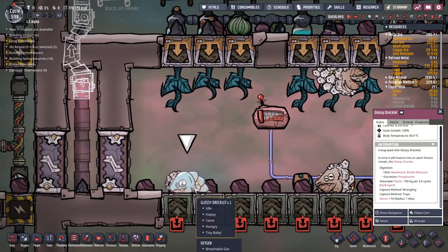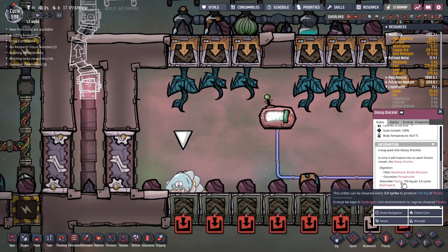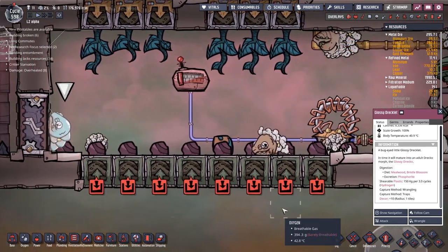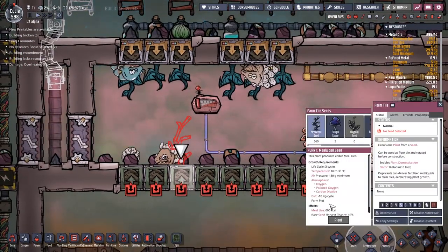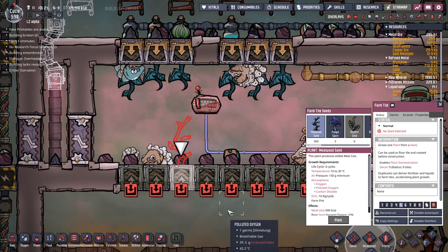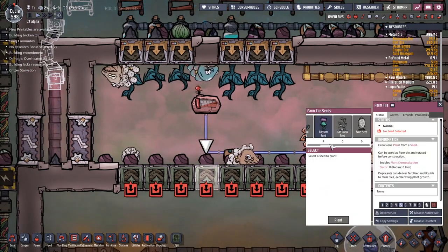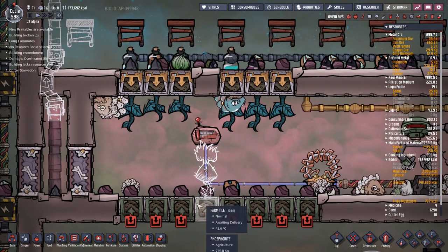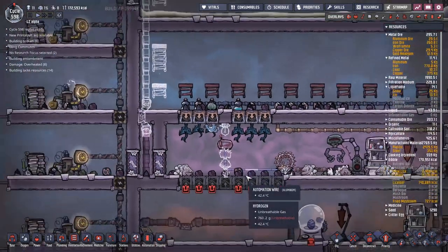I've got a little Glossy Draco coming along here. The main selling point is you can cut plastic off his back, as long as he's in hydrogen and is eating Millwood or Bristleblossom. Let's put down some Millwood. It's in polluted oxygen and carbon dioxide though — okay, or Bristleblossom. What does that need to survive? We need to give it some light. We can put that there, and totally have a ceiling light put in there.